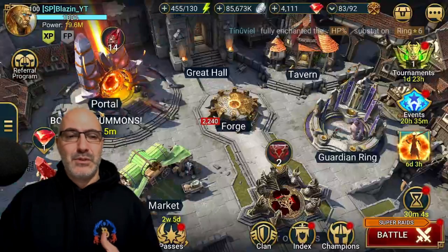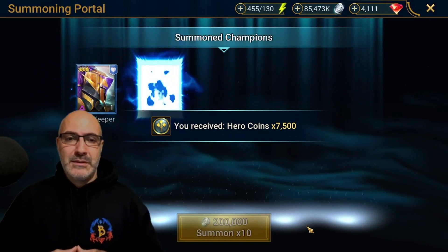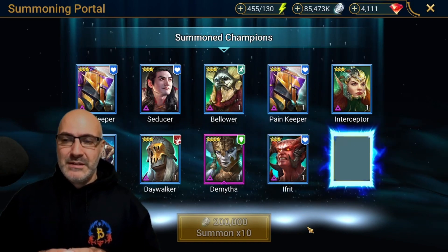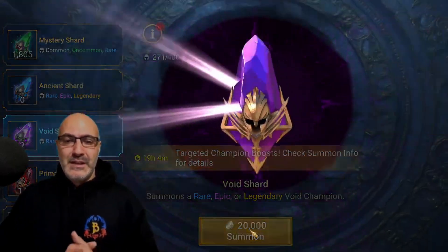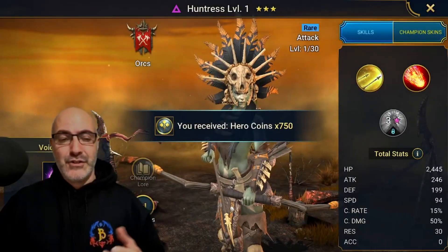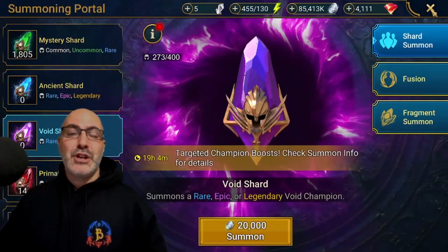You know what, let's pull the ten voids — I'm going to get some more anyway, I don't care. Maybe I just skip out the Christmas fusion. Here we go: Pain Keeper, Deducer, Bellower, Dimitha — absolutely nothing. I don't know how close I am to mercy for my voids, I think I'm at like 60 so it's not much. Blood Feather, and Fanatic — that's the last one.